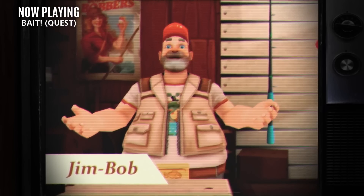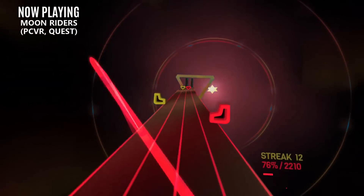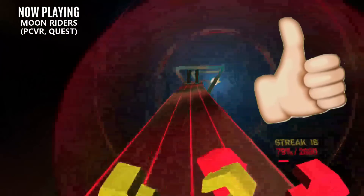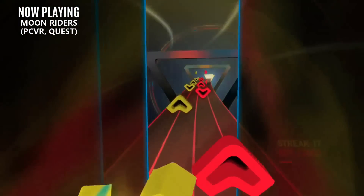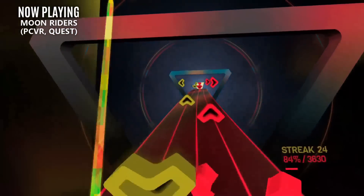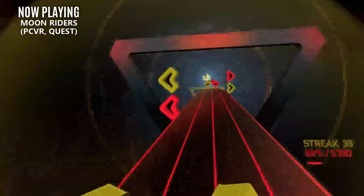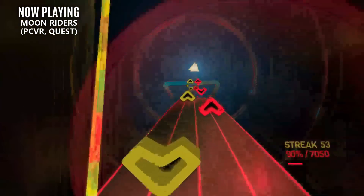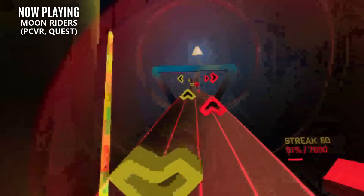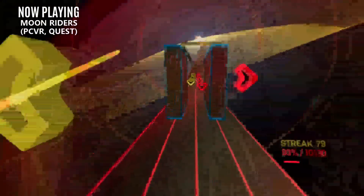But if you prefer something to get you moving a bit more, we have the poor man's Beat Saber — Moonrider. Moonrider is a browser-based rhythm title with an excellent selection of songs. As a web-based application, there is no download. All you need to do is go to moonrider.xyz in your Oculus browser or from your PC, and you'll get a fairly well-done Beat Saber clone with over 15,000 songs to choose from. This application is primarily intended to show off the capabilities of WebXR, and they absolutely nailed it.